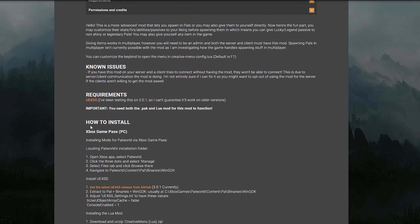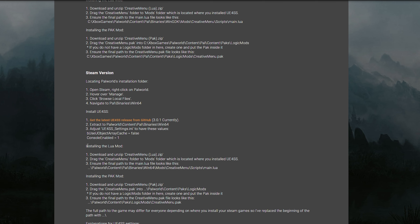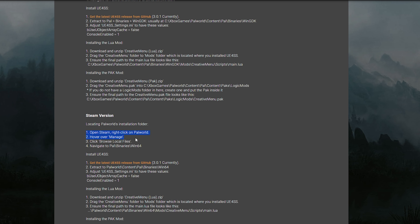If we go down a little bit, you can see how to install right here. If you have the Xbox Game Pass on PC, then you would follow these instructions. But if you're like me and just using the regular Steam version, then you're going to do the Steam version instructions. I'm on regular Steam, so we're going to be doing the regular Steam version. The instructions can look very overwhelming and confusing, so I'll try to explain it the best way I can.